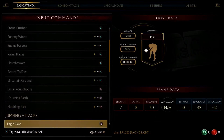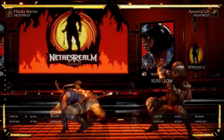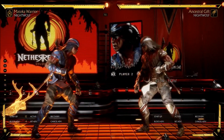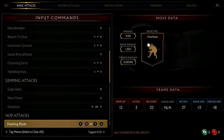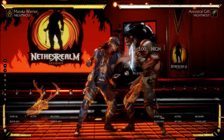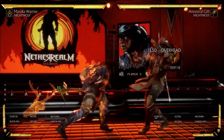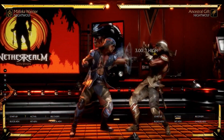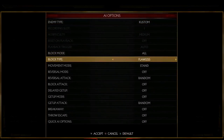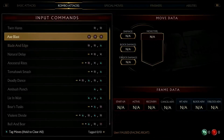Pretty good range on that. Back four — 12 frames, negative four on block — it's a pretty solid sweep. Now we're gonna start looking at his strings. This string right here has an overhead at the end and it's plus one on block. However, there is a flawless blockable gap in there — as you can see, you can flawless block that gap.